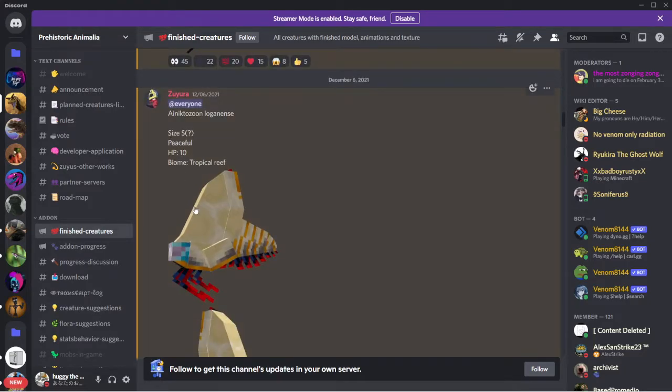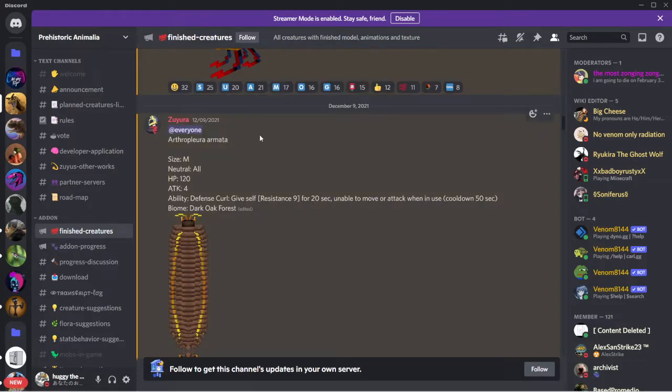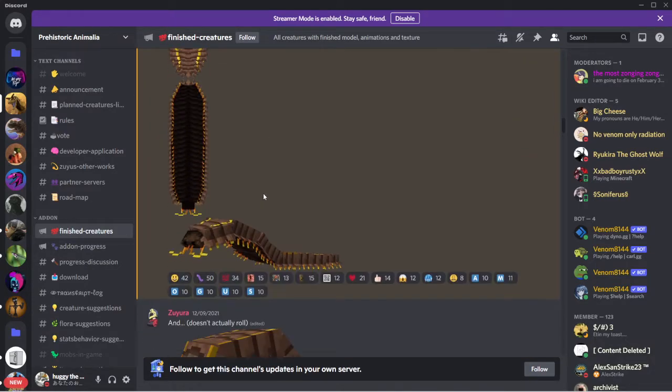I don't know how to say that name, but that's one of the weird things. Size small, peaceful. HP 10, biomes tropical reef. And then Orthoplora: size medium, neutral to all. HP 120, attack 4. Ability defense curl: gives itself resistance 9 for 20 seconds, unable to move or attack when used, cooldown 50 seconds. Biomes dark oak forest.